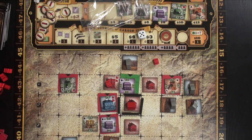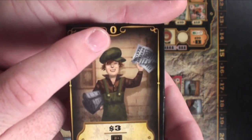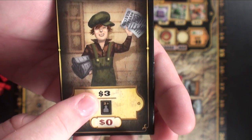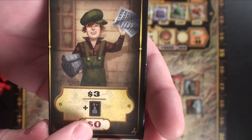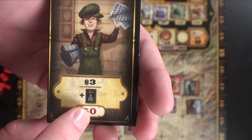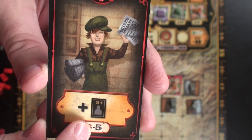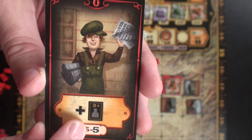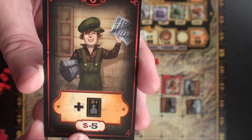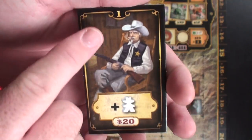Now I'd like to go over the characters. Each character is double-sided with a different power on each side. At the beginning of each turn you choose a different character for the round. The paperboy has zero initiative. His power lets you immediately pay $3 to choose another character — not the sheriff — and utilize their power. At the end of the turn you can keep $0. The variant side lets you choose another character for free but deducts $5 from that character's money limit.